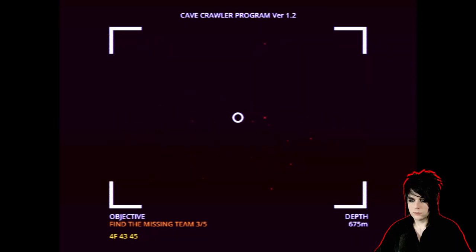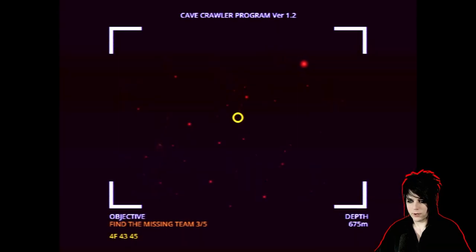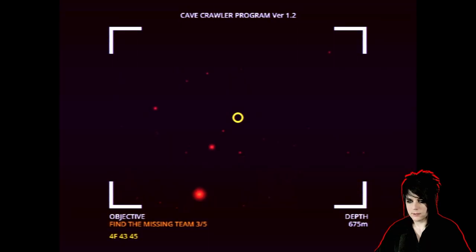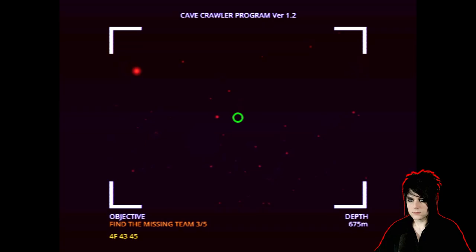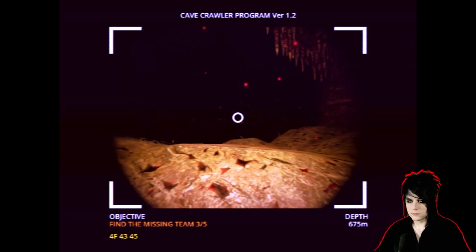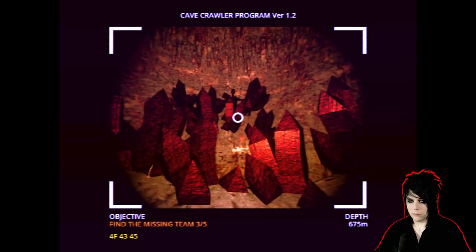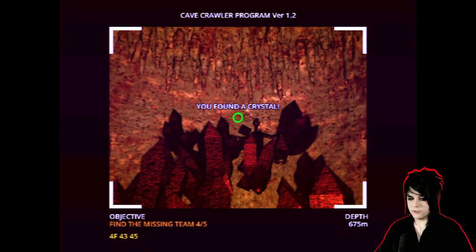Hello? Wait, there's something out there. I can kind of scan it — I'm scanning the abyss. Unknown organic mass detected. Wait, what? There's something out there! Okay, we found another body over here. Let's zoom in on him. Found a crystal. Okay, now we just need one more body.